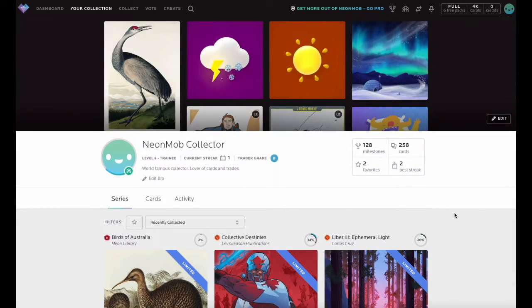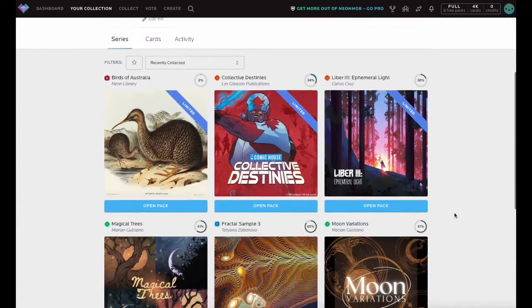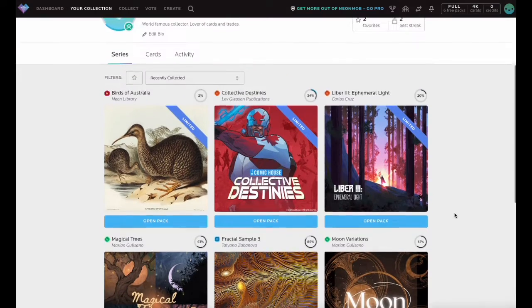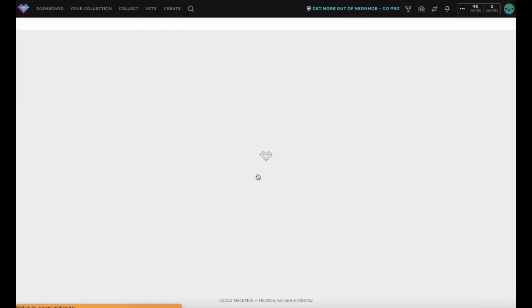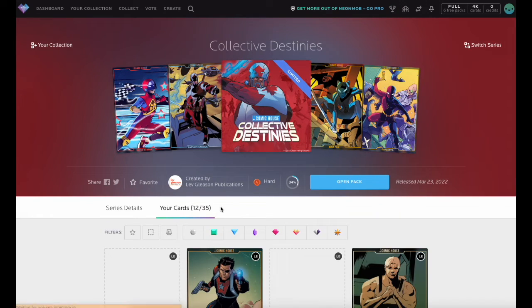In this Neon Mob tutorial, we'll learn about the difference between core cards and special cards. The core cards in a series are all the cards designated with a core rarity rating: Common, Uncommon, Rare, Very Rare, or Extra Rare.